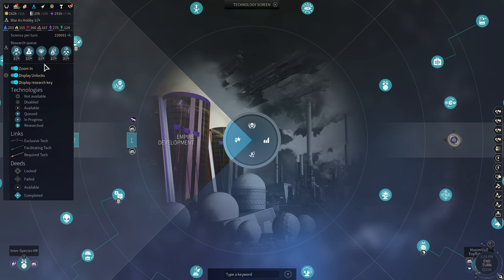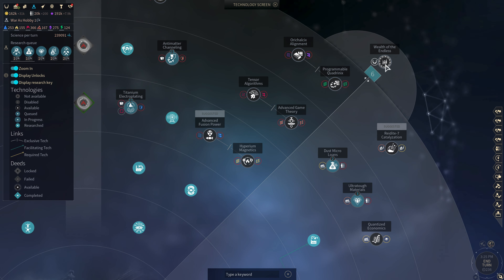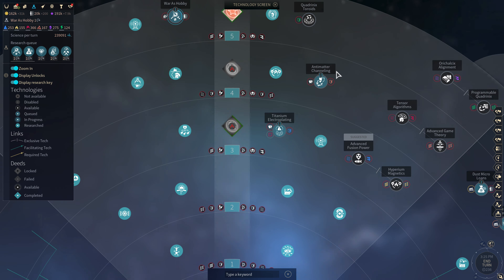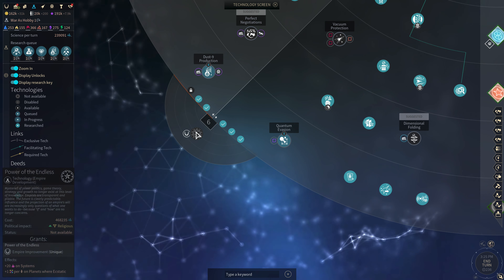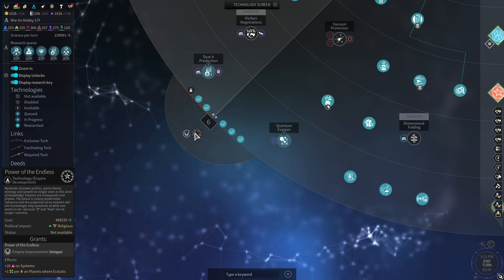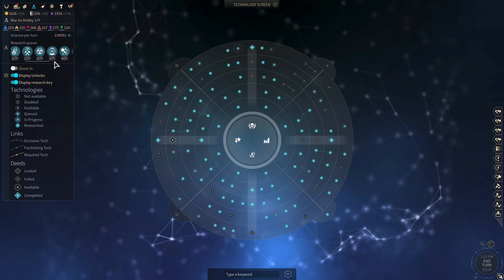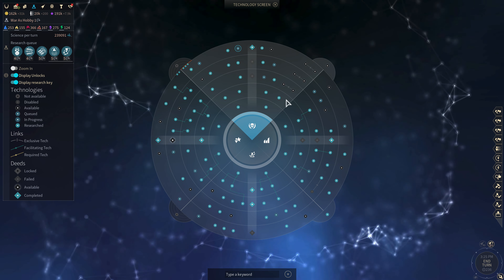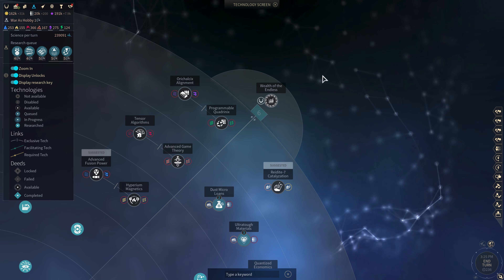So I'm going to be able to research pretty much everything I'm interested in having in about five turns, although that's not counting throwing in Wealth of the Endless, Might of the Endless, or Power of the Endless. You can see at turn 249, each of those Endless techs is going to be like two turns — two, four, six plus five, that's like 11 turns. So in 11 turns I basically will have researched everything I'm interested in in the research tree, and then I'll just be filling in the gaps at that point. So let's go ahead and throw that on in front, I guess.